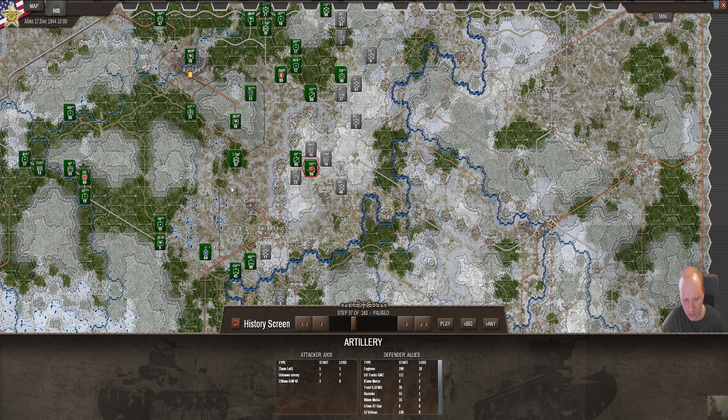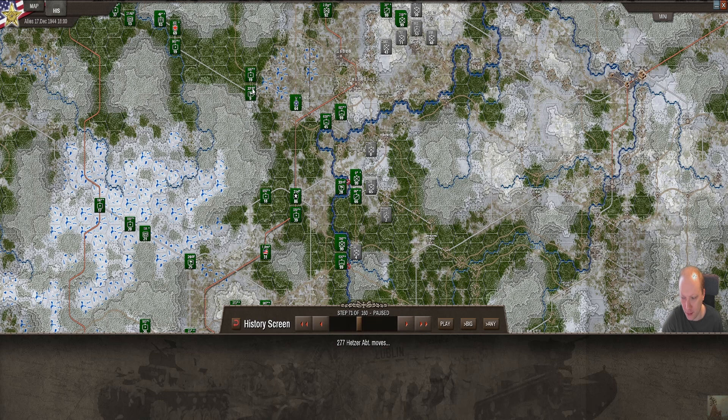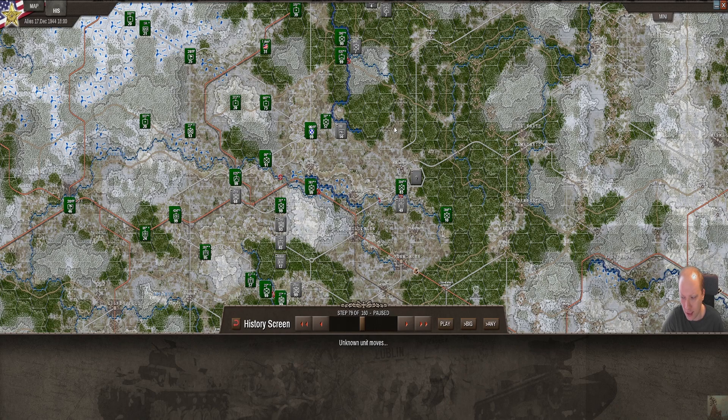The enemy tried to surround me again in the north. Those units have been holding for a really long time. If those cities fall we'll have to go into the forests, but somehow we are holding and they are wasting units. This is where the points are being drained - the 2nd Infantry. That's where we start holding; that's where it all started.